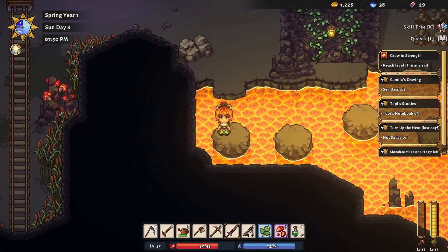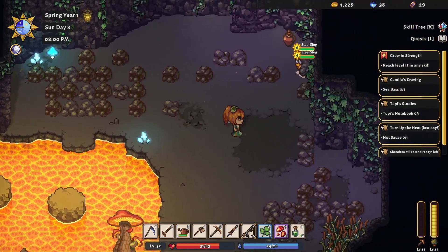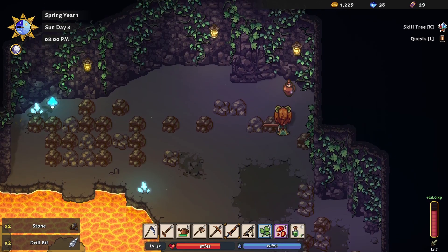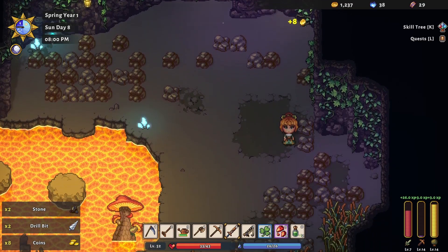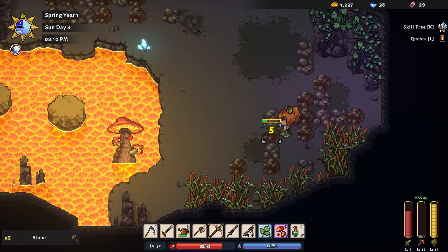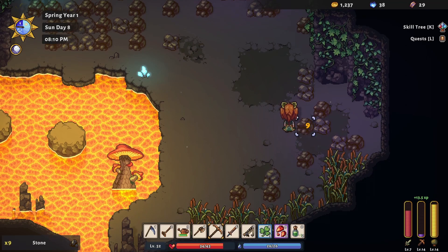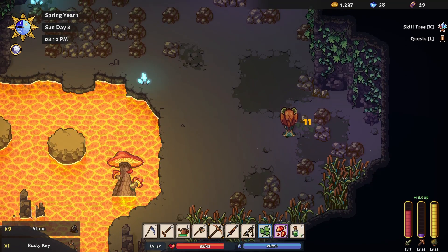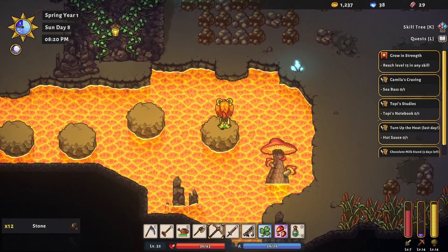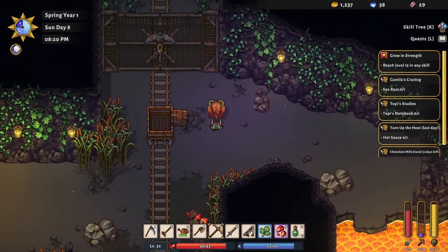This side is a bit more interesting because the platforms go a little up and a little down. We just about tried to battle the steel slugs with a fishing rod again. Now, the nice part about Sunhaven is you can just hold your mouse button or controller button down and your character will just keep whacking things and you can just kind of move them a little bit — and away you go. It's not a full finger-clicking, button-clicking type of thing, which is kind of nice. And I'm surprised we did not hit the lava there — go us.